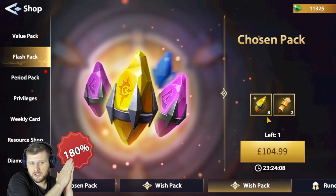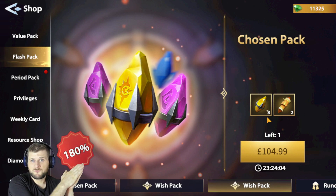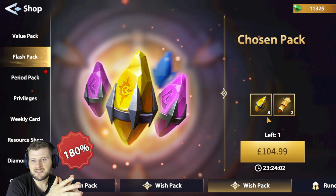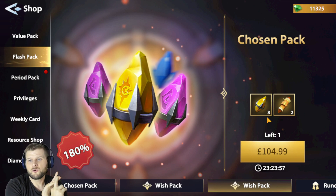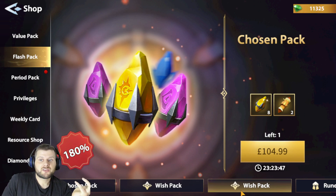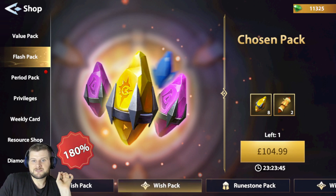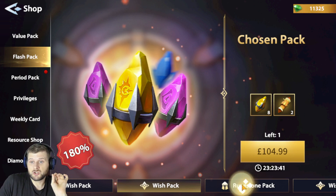We've just come from the monthly section — it's claiming 180% extra for $104.99, but it's actually less than what you get from the monthly store, which is 10 rooms and three scrolls for $104.99. So how is that 180% extra? It might be basing it off individual costs. Steer away from it — it's not a great pack if you haven't bought the monthly packs.